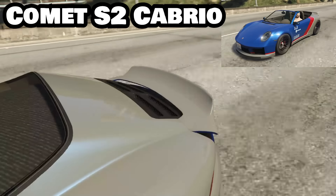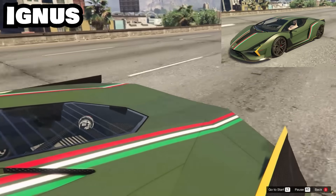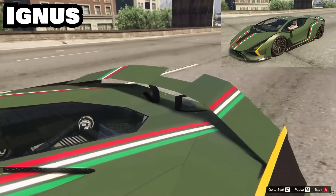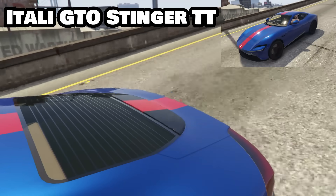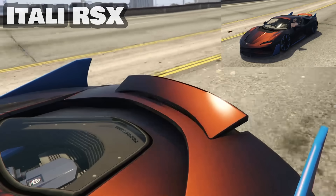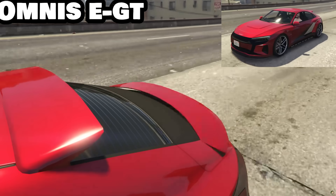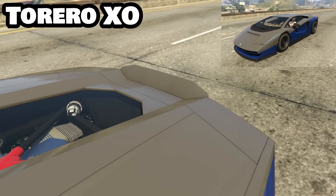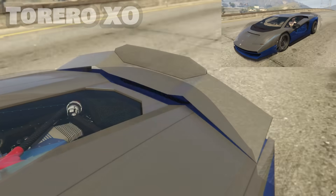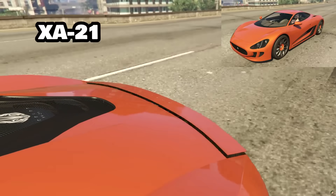More vehicles with active spoilers: the Comet S2 and S2 Cabrio, the Furia, the Ignis and Weaponized Ignis, the Itali GTO Stinger TT, the Itali RSX, the Nero, the Omnis EGT, and the Torero XO.